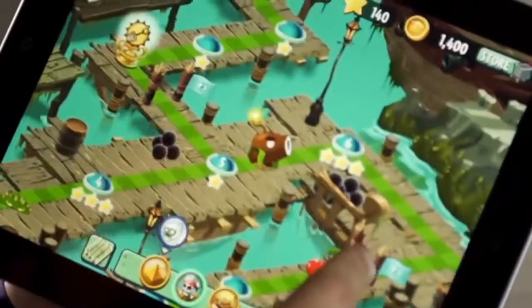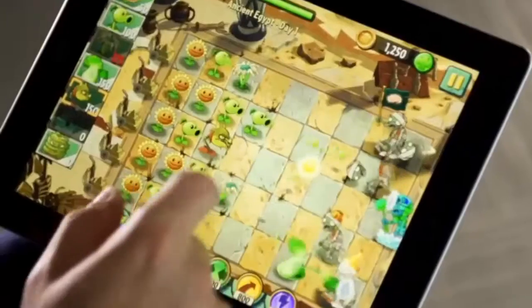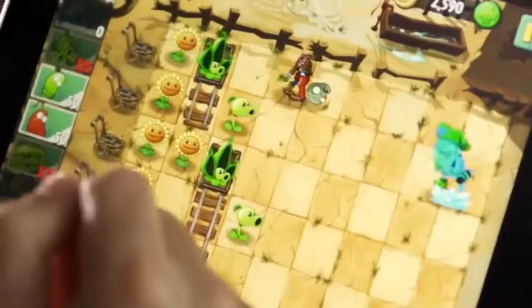In Plants vs. Zombies 1 he just went level to level to level, unlocking plants along the way. In PvZ 2 we take you out to our world maps. At launch we've got three worlds: Ancient Egypt, Pirate Seas, and The Wild West.